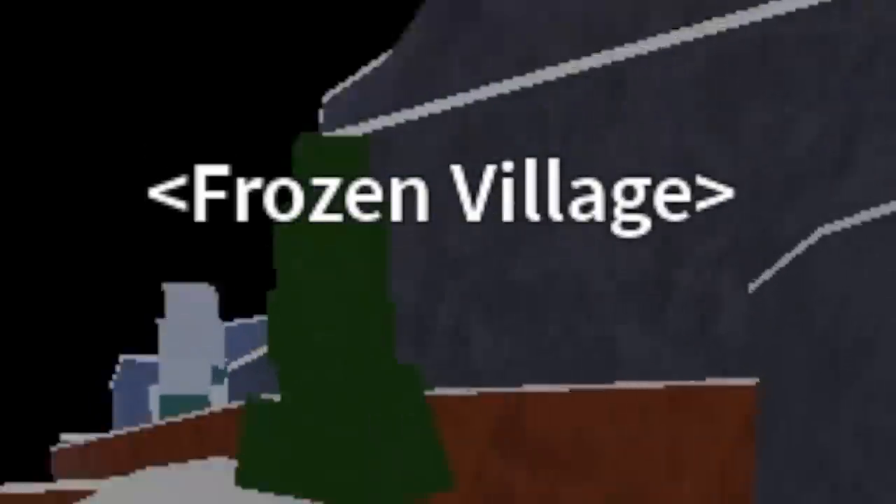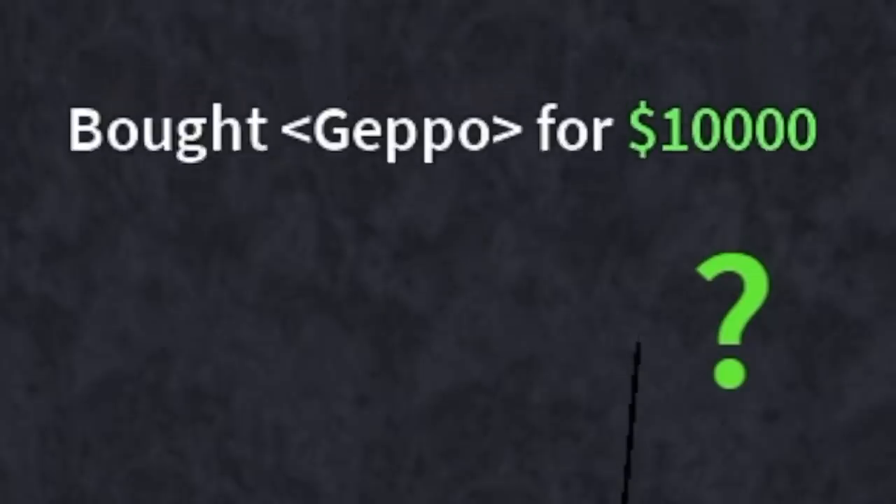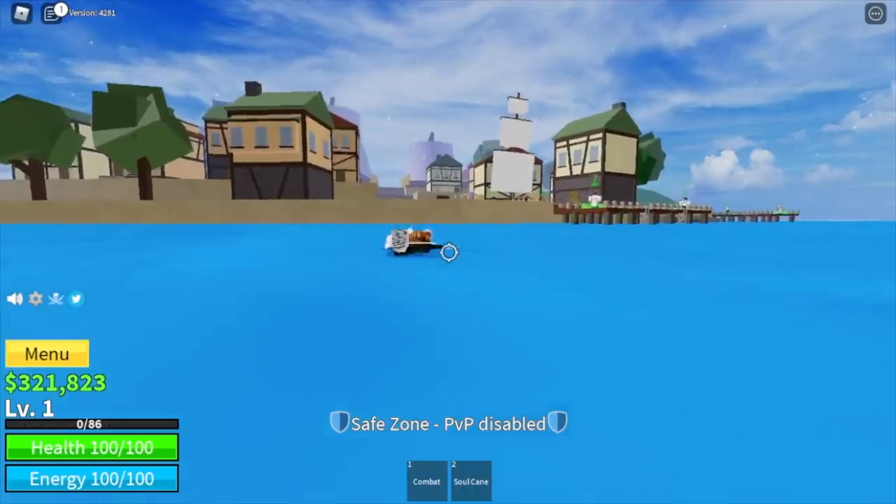Guys, 450K. So I went to the Frozen Village to buy the Buso, Gepo, and Soru. I think we're ready to grind.